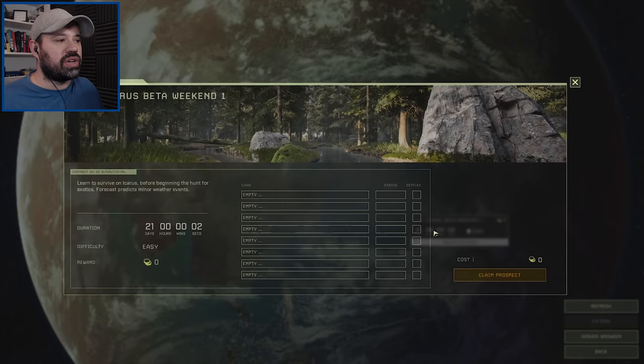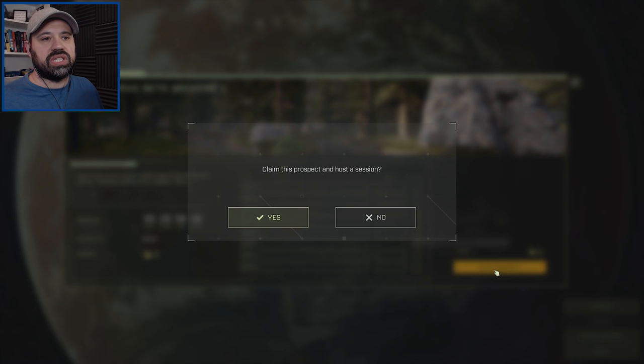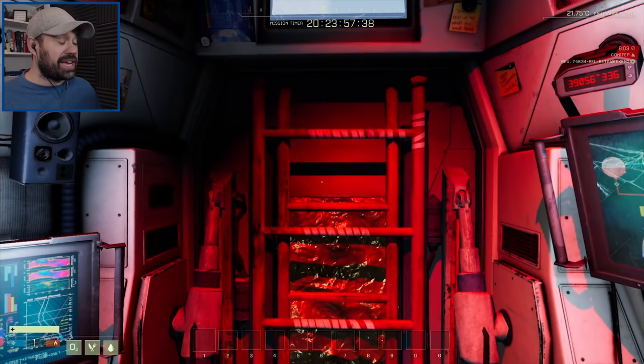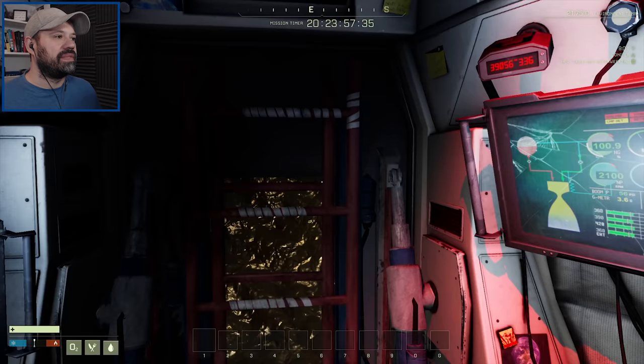So we start a new prospect. This is the only location you can pick right now. This would obviously be where all your friends join you, but I'm by myself. Let's claim the prospect, host the session, and off we go into the planet. And here we are in our pod — not crash-landing, but intentionally landing on the planet.